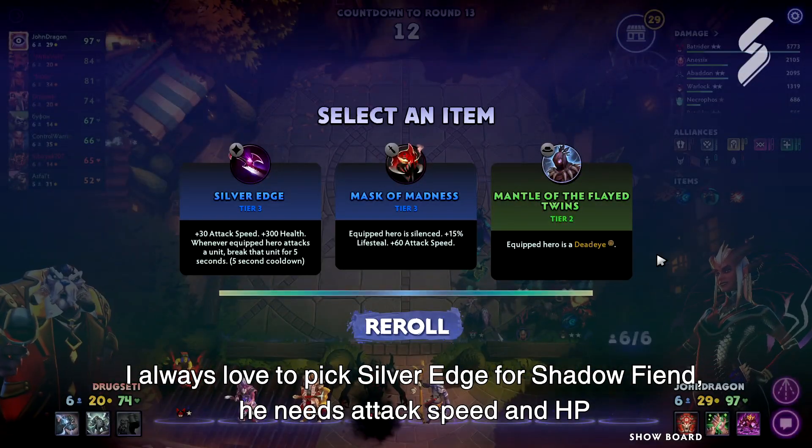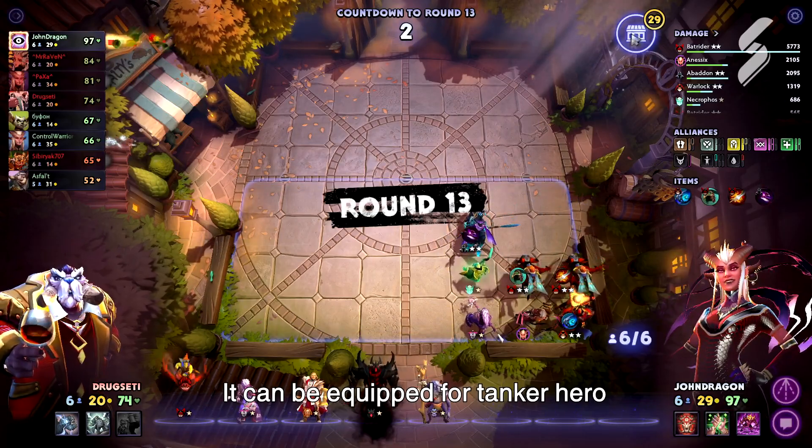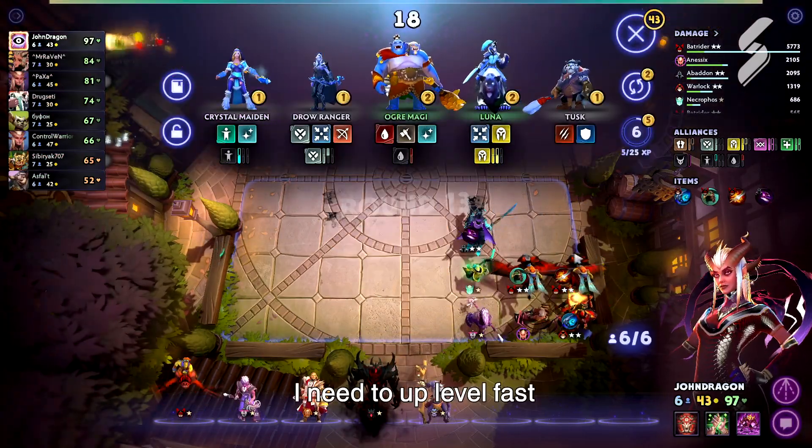I always love to pick Silver Edge for Shadow Fiend — he needs attack speed and HP. It can be equipped for a tank or carry hero. I need to level up fast.